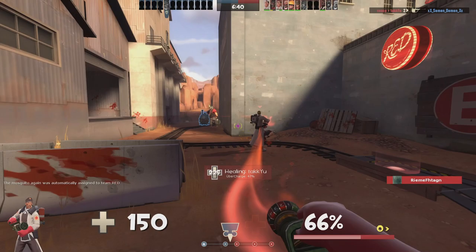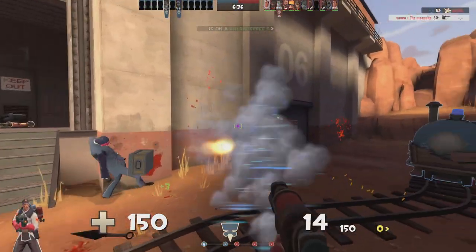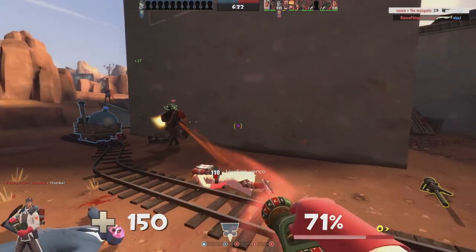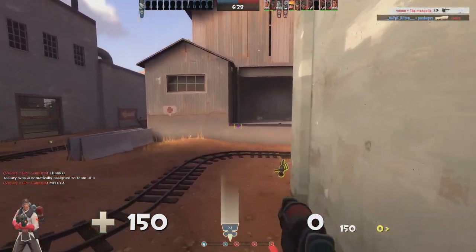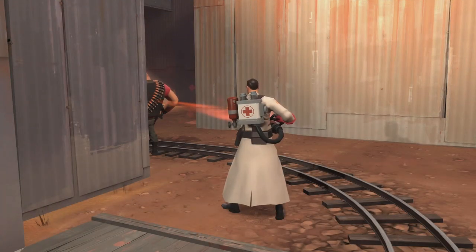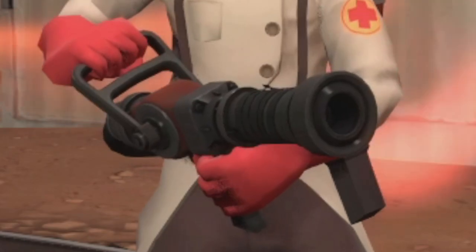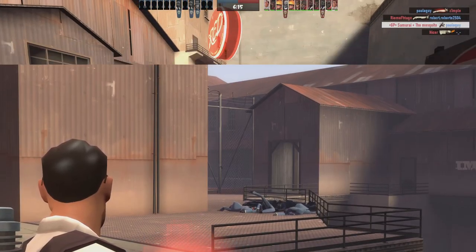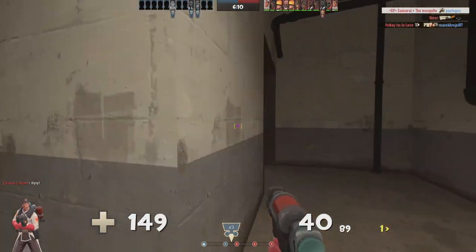I'm going to talk about each of the syringe guns and what different uses they have. But before that, let me shine some light on why you would use them in general. In most pub matches, you are most likely the only medic on your team — that means you might be the only passive player. It means you're the only player who can look away from the battlefield yet still accomplish your job, and you are most likely to be the player who spots a flanker first.